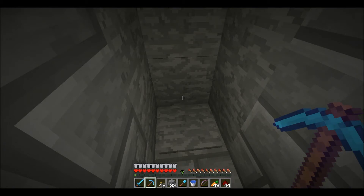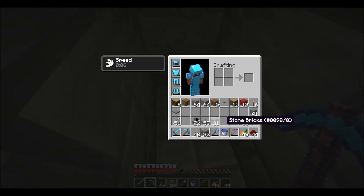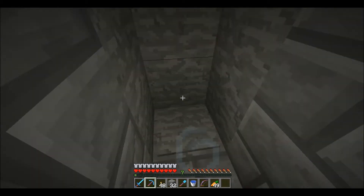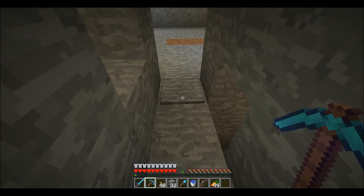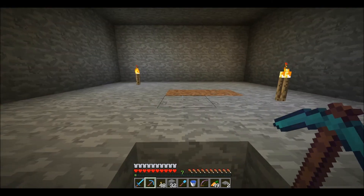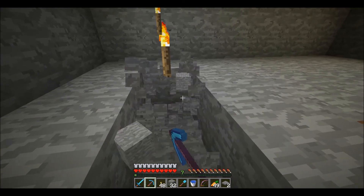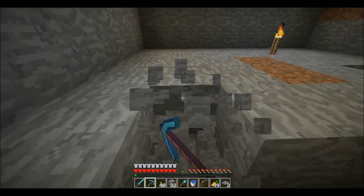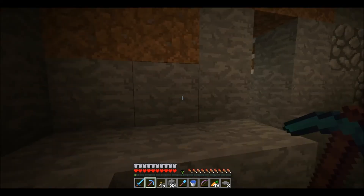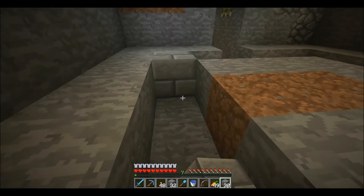I gotta remember how I did this. I did this in creative mode originally, so I'm gonna try to remember what I did. Let me get rid of the door for now so I can get rid of the plates. I'm pretty sure I had a border of stone brick here. Put a torch here, put a torch here. And there we go.